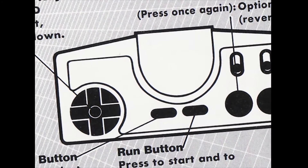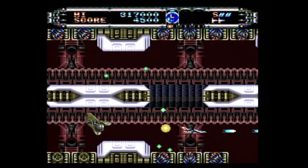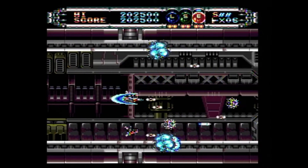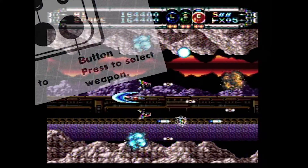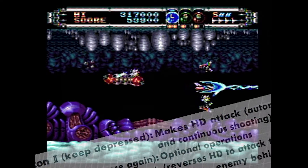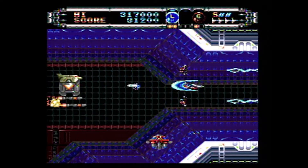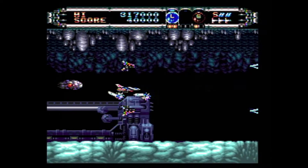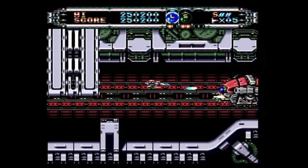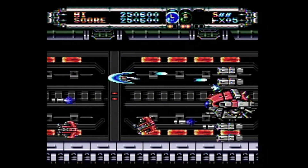Everything control-wise is pretty solid. The Hunting Dog Fighter plane moves smooth, and hitting Select changes the speed by a few levels so you can customize it to your liking. Button 1 switches weapons with ease. Button 2 continuously fires, and giving it a quick tap swaps the direction of the options. If I'm being really picky, there were times the tap didn't seem to work and I had to do it a second time, but these were very minor occasions. Overall, it controls exactly as you would want a horizontal shooter to control.